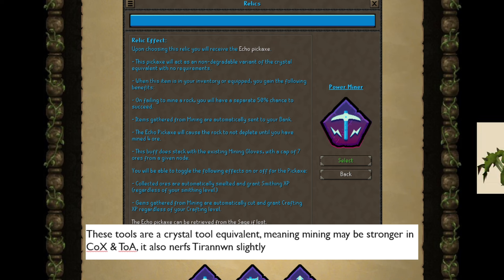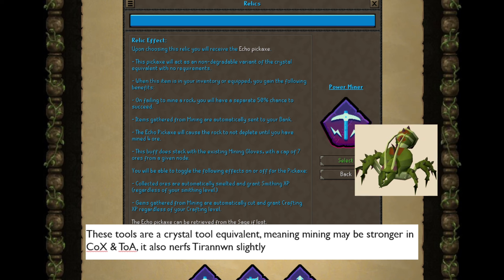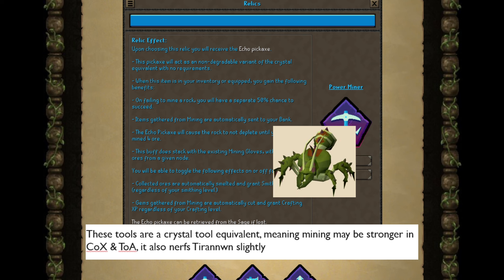Mining specifically, because you get a Crystal Equivalent, this might be stronger in Chambers of Xeric with the Guardians, and specifically Tombs of Amascut with the puzzle before the Akkha Room. Especially if you do not have access to a Dragon Pickaxe in your route, then having a Crystal Equivalent might be a lot stronger. Actually, if you go desert, you have access to the Dragon Pickaxe anyway — you might not want to be grinding out Kalphite Queen. It's not that big of a deal, but it's worth mentioning.